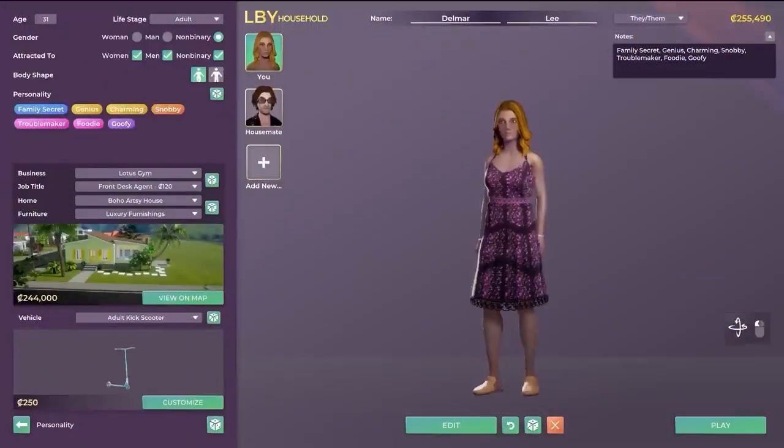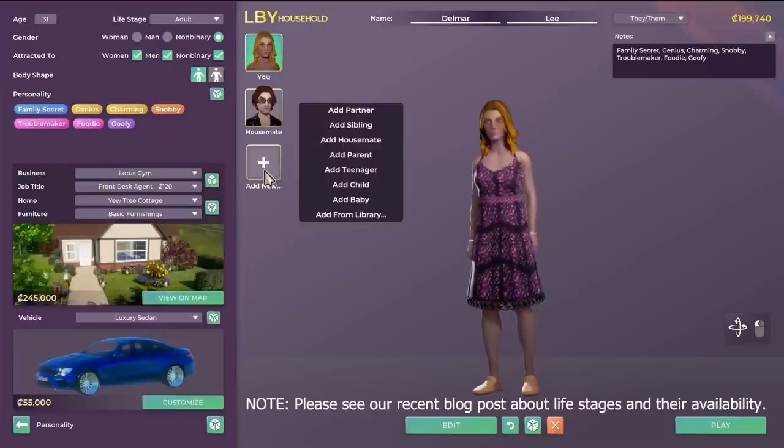People have pointed this out before — the body shape choices in the far left-hand menu look a little limited. I think that this is due to the fact that we are in the household creator, and not the human creator, where we have seen more sliders for human creation. But let's continue watching.